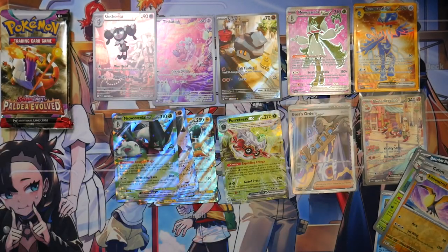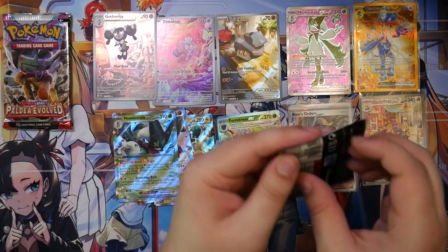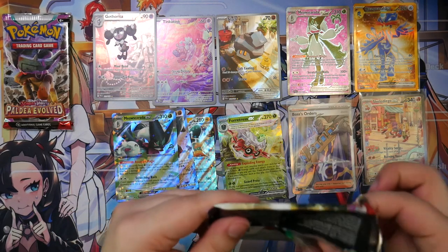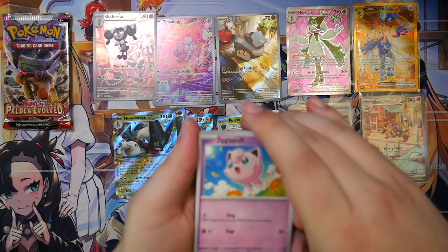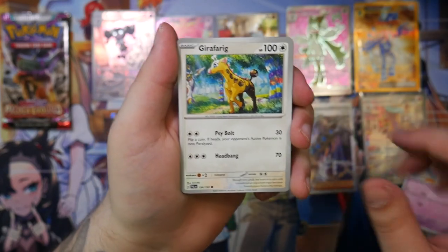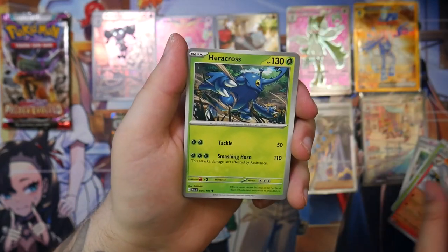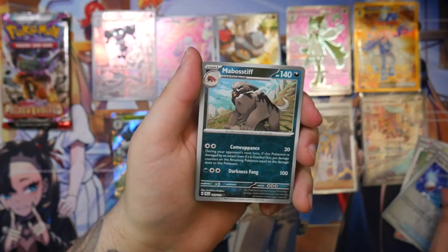That's just a Baxcalibur. But here's the code card. There was recently — I think it might have been yesterday — a submission on the Pokemon TCG subreddit of someone who sent in a Moonbreon to PSA and it got a PSA 8. And they cracked the case open and sent it in to BGS.